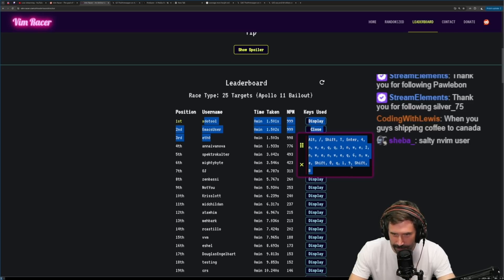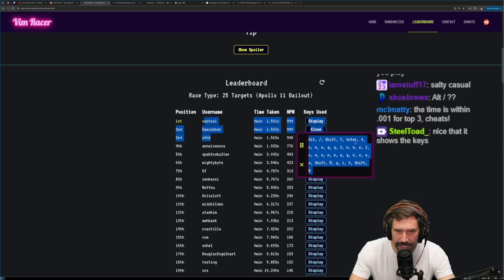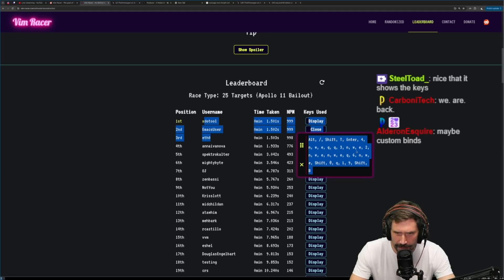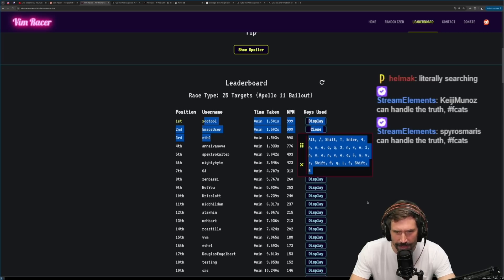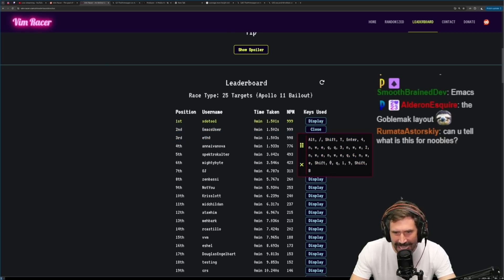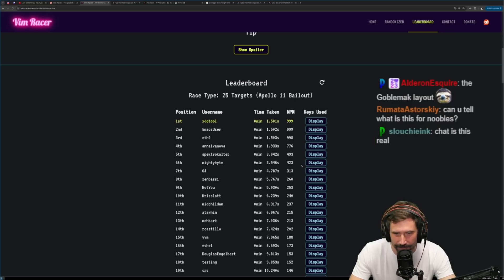This one's crazy - someone does a shift T, enter, then 4-N-W-E-Q-Q-3-N-W-E-2-N-W-E-N-W-E-Q-6-N. Is that real? I can't even tell if that's real. That's so smart. No way in one second, though - I'm doubting the one second because that's a lot of letters being typed.